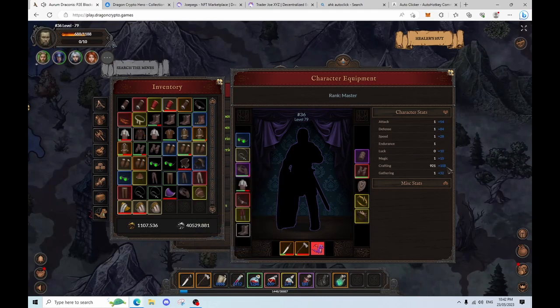So we're going to have plus 108 to crafting, giving us a big total of 1029 crafting skill. We'll be able to craft almost 5 sockets on mythical items, and we'll be able to craft 5 sockets on artifact and lower rarities.